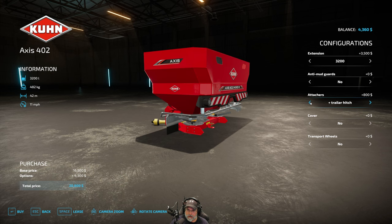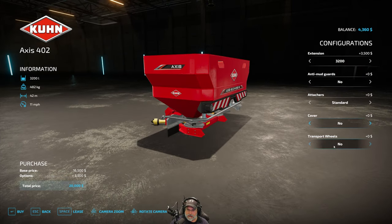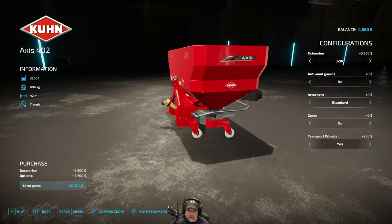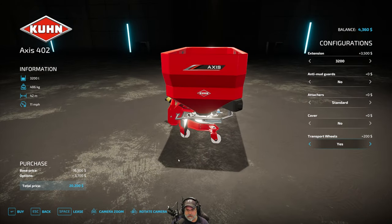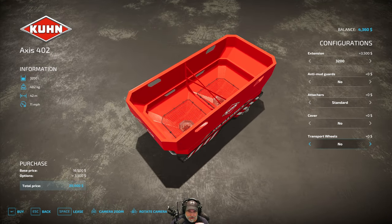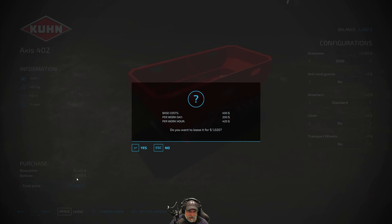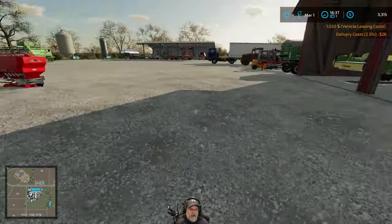The trailer hitch is down there, but I don't think we need that. You could get a cover for $500, but again, just don't really need it. It's also got transport wheels — what's the point in that? Because you mount this on the back of a tractor and the tractor carries it around. Anyway, this is the configuration we will purchase later on, but for now we're going to have to lease it because our money is not so good right at the moment. We can lease it for $1,000 — let's go ahead and do that. And it's right here.